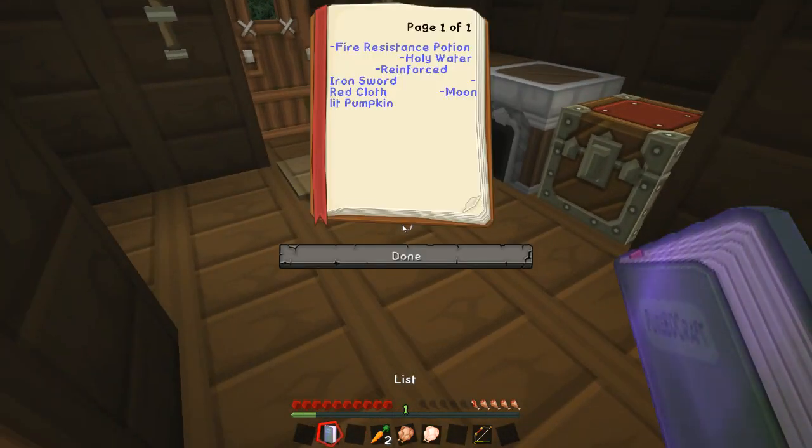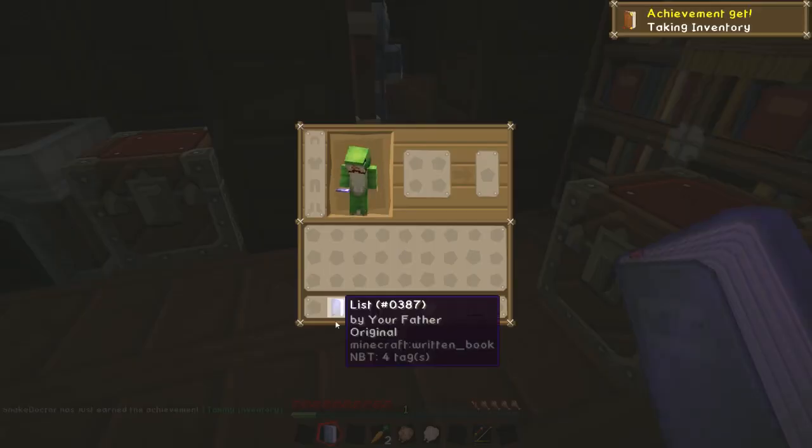We've got another book here — the list. So we need: a fire resistance potion, holy water, a reinforced iron sword, red cloth, and moonlit pumpkin. I'll keep that book on us because we'll probably need to be reminded of that list.